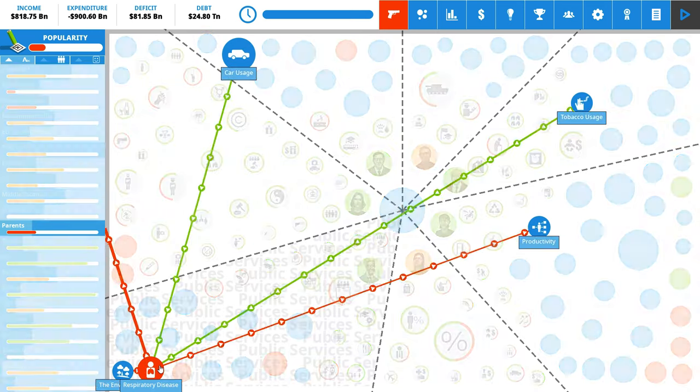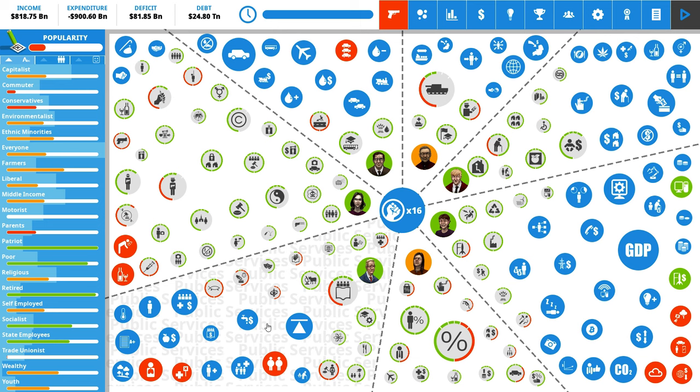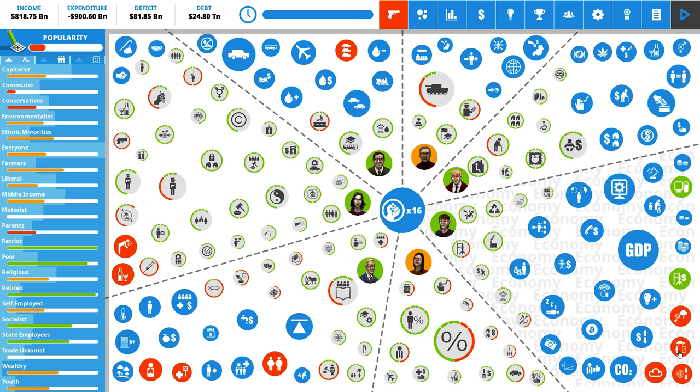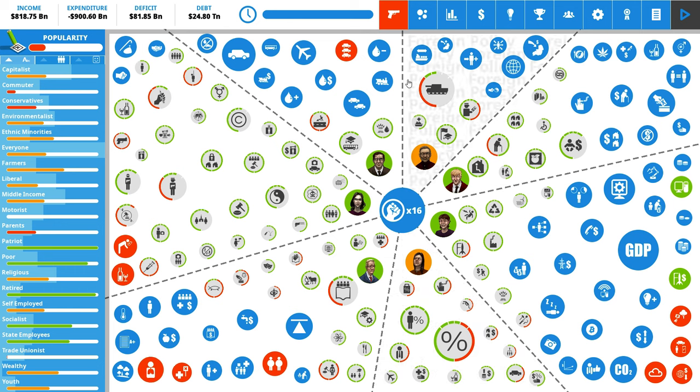The red things are generally bad. Respiratory disease is pretty bad - parents hate it, productivity goes down. We have a high degree of pollution as an effect of the environment being as bad as it is, also due to population. Car usage comes up again as something we probably want to address. There's also an uncompetitive economy affecting GDP. It's a very interconnected mess. On the left we have all the people currently in our society - commuters are not very happy because of traffic congestion and gridlock, while patriots are extremely happy due to military spending.